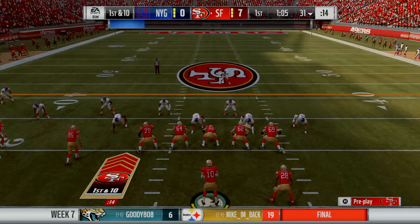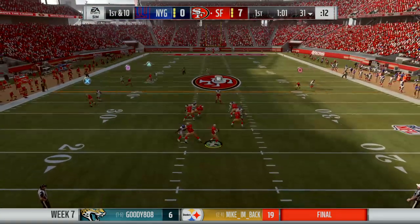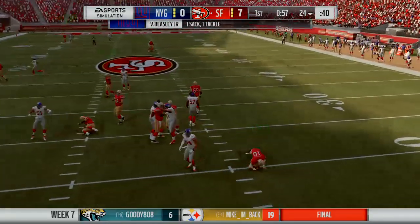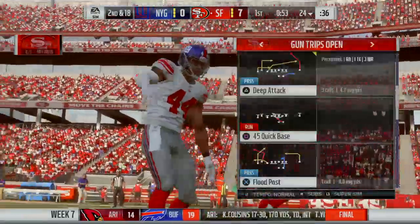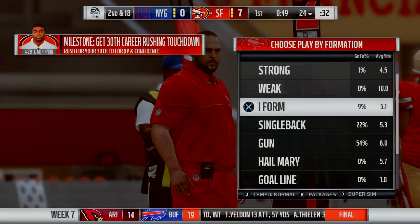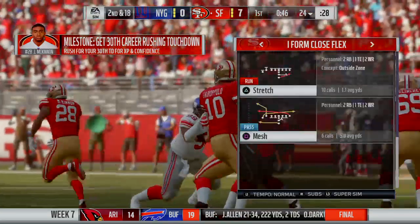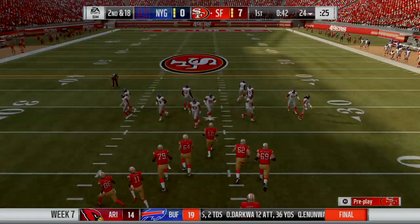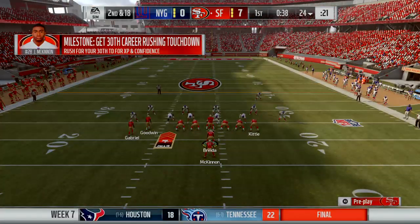Maybe they want to go to a zone blitz scheme, get a little bit more pressure. Remember when Carolina did that against Denver? They dropped the defensive end out and ended up with an interception. And he can't get away from the pressure — the Giants get there. Vic Beasley, he's the one to get him, and that's sack number seven for him on the year. That was just absolute perfect man coverage — nowhere for them to go with the football led to a sack. Really difficult to do in today's NFL with all these gazelles running around that you're trying to cover in the secondary.